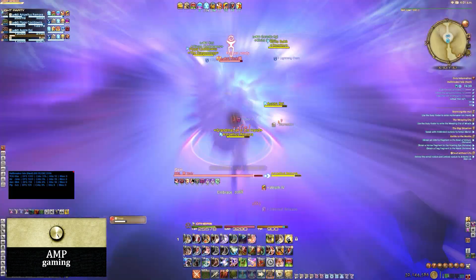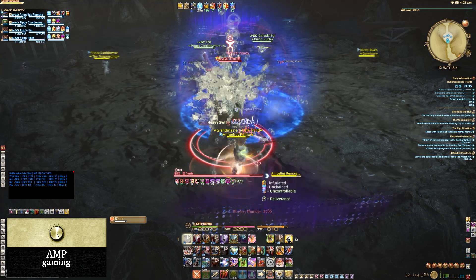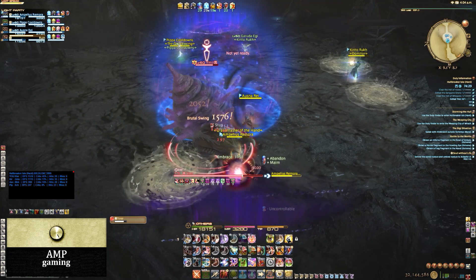The second boss has two major mechanics. He'll throw out some gooey puddles on the ground, and then he'll mark some players with a mark over their head. If you get a mark, just run into one of the puddles.